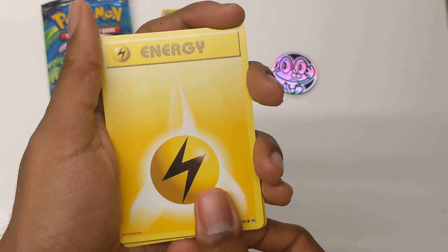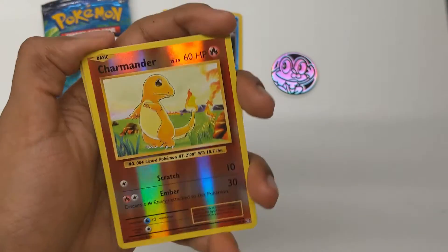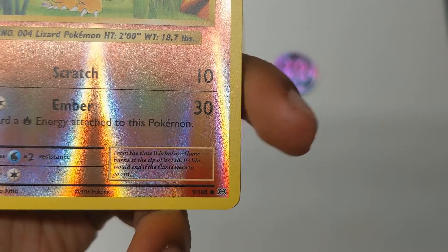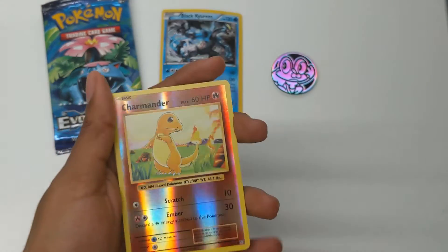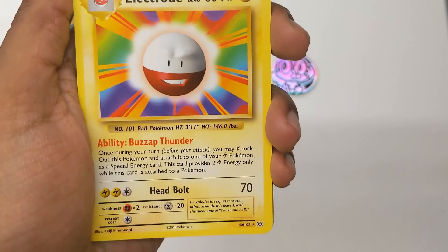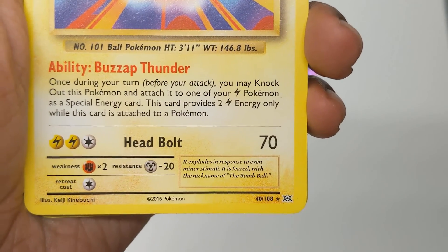We got an Electric Energy. And our special card is a Charmander. Can you guys teach me about TCG rarities for both Pokemon and Yu-Gi-Oh? I know Yu-Gi-Oh a bit better, I have no idea about Pokemon. So our holo, I guess, is a Charmander — 60 HP, Scratch and Ember. From the time it is born a flame burns at the tip of its tail. Its life would go out if the flame goes out. And then our rare one is an Electrode — I like these designs where it looks a bit more realistic. It's got an ability, Buzz Zap Thunder, and Headbolt. Featured with the nickname Bomb Ball.